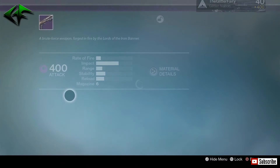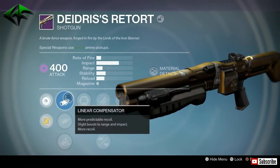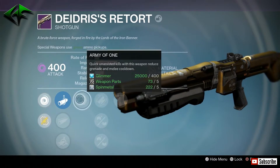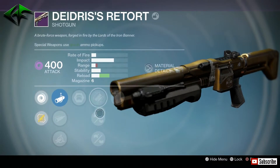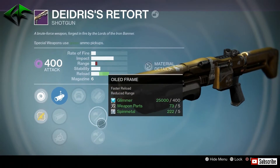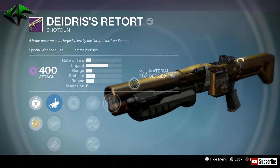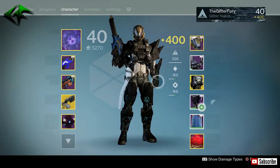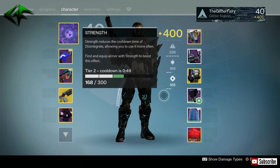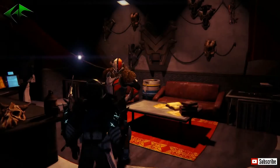We got the Daigerous Retort — I don't think I've ever actually used this. It's an Iron Banner shotgun. Linear Compensator, Field Choke, and Soft Ballistics — no Accurized Ballistics though. Army of One, Fitted Stock, Oiled Frame, Small Bore, and Performance Bonus. Going to be getting rid of this as well — I'm really not in the market for a shotgun right now. I really want a better scout rifle and a better rocket launcher. That's about it for the Titan.